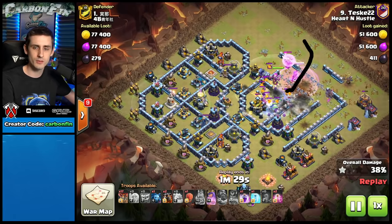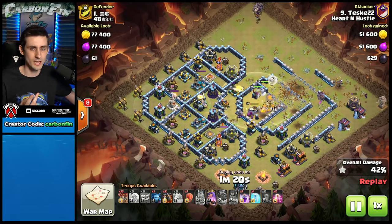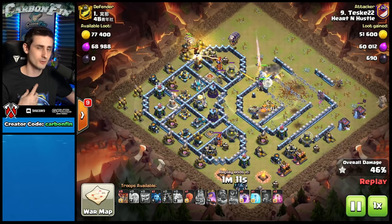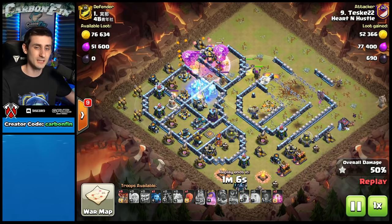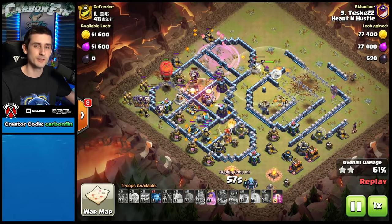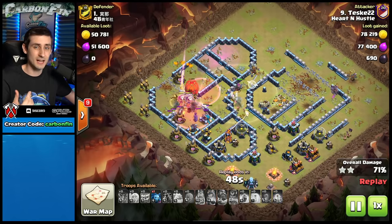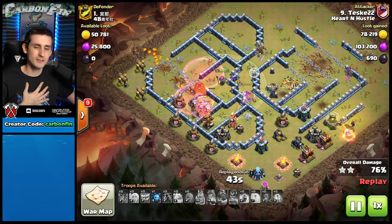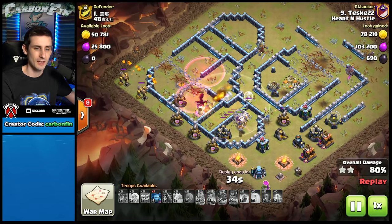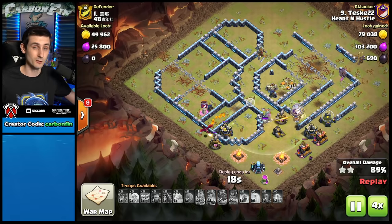He takes the queen down but doesn't take out the royal champion. He lallowed through two scatter shots and the eagle artillery, using the ice golem, royal champion, and king. Then come the yetis, and the queen charges straight in. Without a poison spell, the queen still gets through — she does get stalled, but he pops the warden ability and takes down the town hall. The lava pups end up cleaning up a lot. Then the balloons, grand warden following, dragon coming out — and he gets the three-star with the yeti lalo.